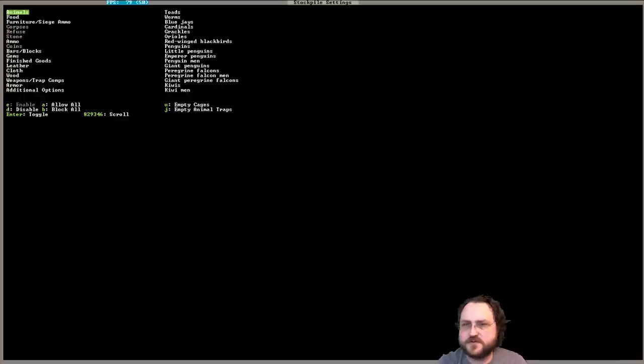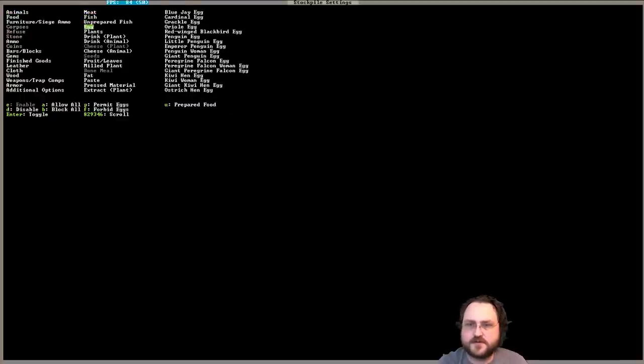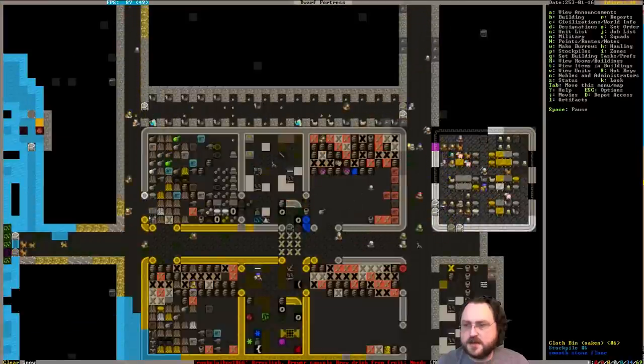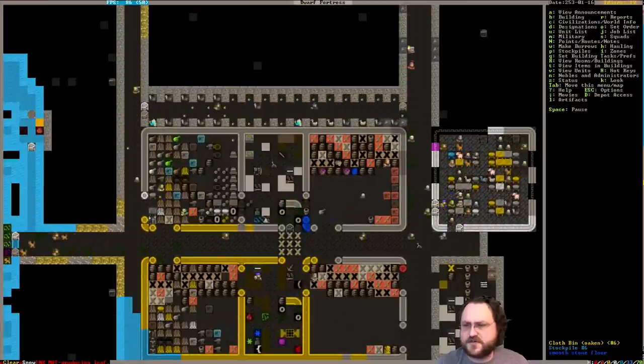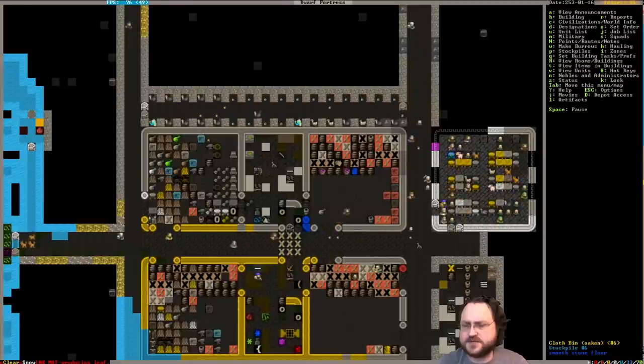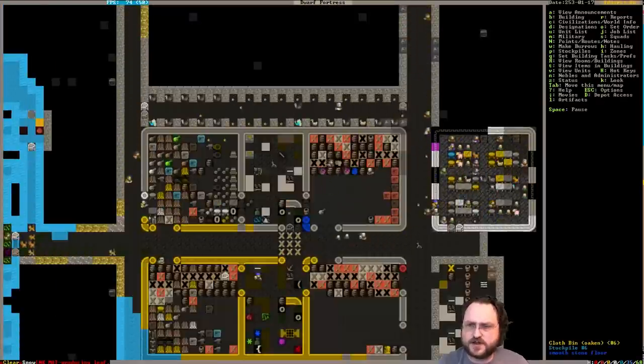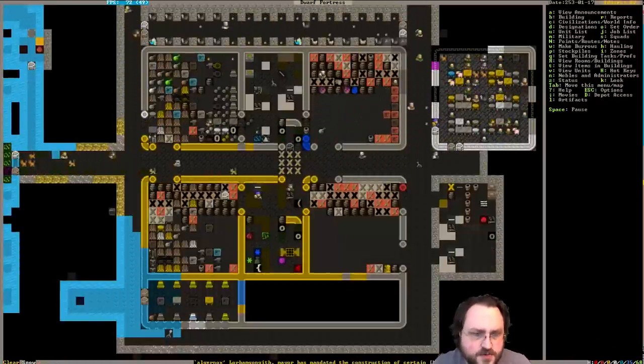Alright, I think the eggs have mostly been moved. Let's forbid the eggs again. If you enable cooking of eggs, will they cook eggs from the nest boxes or do they have to be in a stockpile? Well, I think they can use them directly from the nest boxes, which is not exactly what we're looking for.